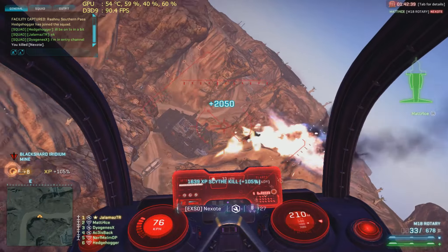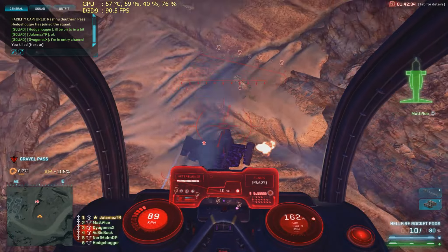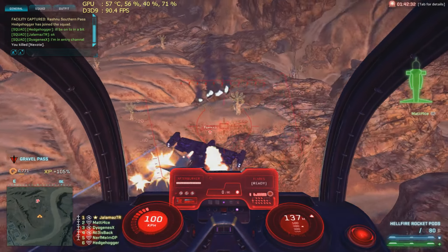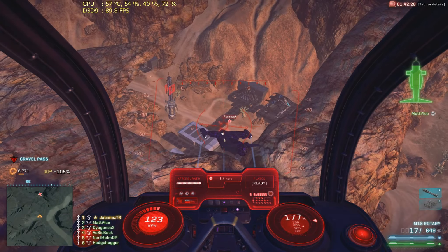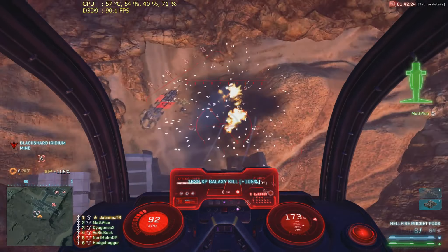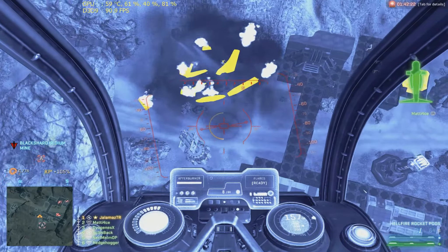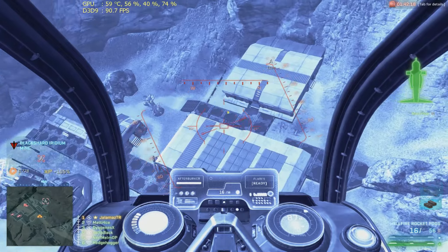Even though when I fly with the rocket pods I do have a lot of air-to-air combat engagements, it is quite rare that I actually use them for that purpose. It is of course a lot easier against galaxies and against liberators than against ESFs, and I'm pretty sure it goes without saying — they are bigger, they are slower, less agile, and a lot easier to predict.